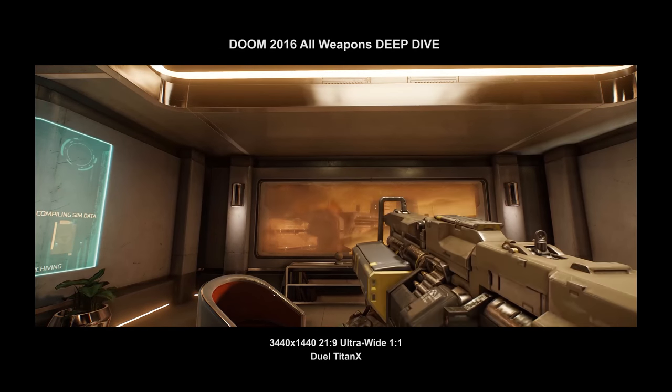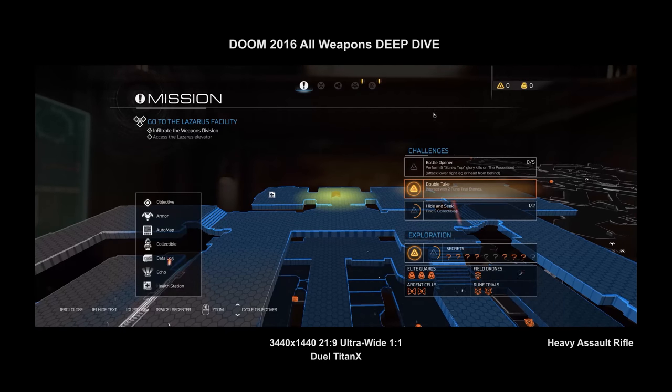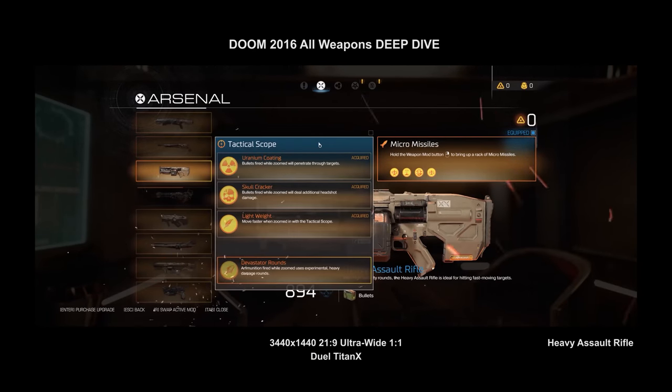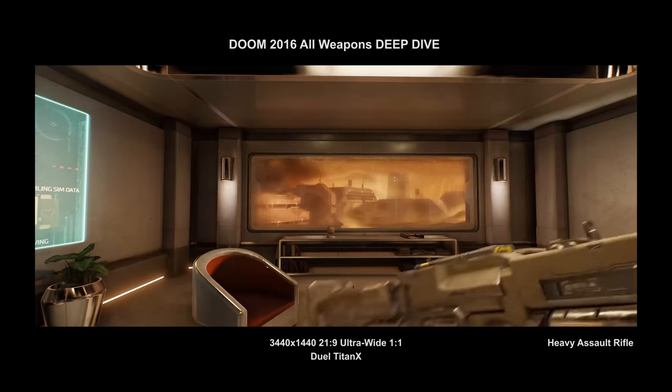After the plasma gun we've got the heavy assault rifle. When I first saw Doom before buying it, I thought this weapon looked a little lame — a bit too boxy and not very creative — but this is actually one of the best weapons in the game, and the reason is absolutely the micro missiles. The heavy assault rifle has a tactical scope mod and a micro missiles mod. The tactical scope can be paired with devastation rounds for headshotting, but in Doom's campaign there's very little time to look through a scope — whereas the micro missiles you're going to use relentlessly.